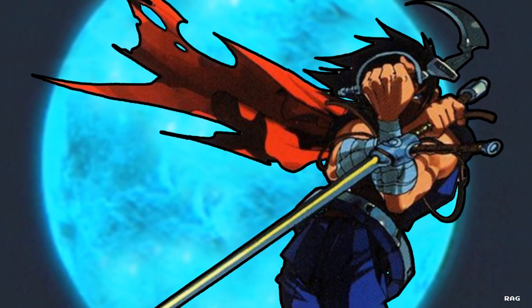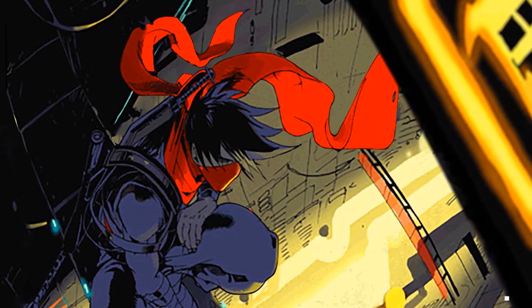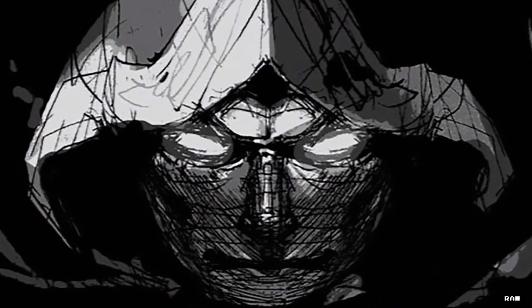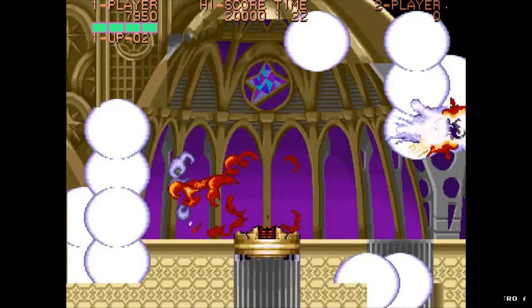In this game you play as Hiryu, a member of an organization of high-tech ninjas known as Striders. You are tasked to eliminate a dictator by the name of the Grand Master who has taken over the world. You have to flip, jump, and slice your way through five stages of Grand Master weirdness.